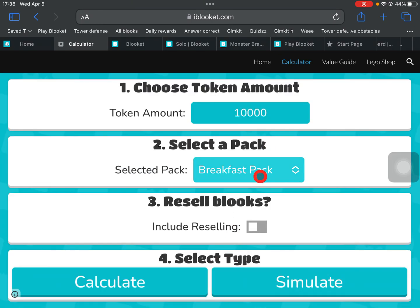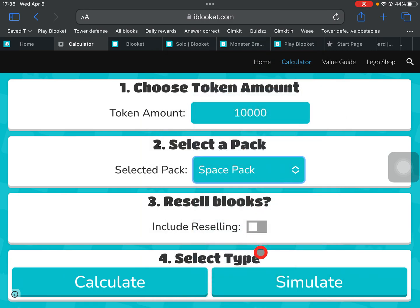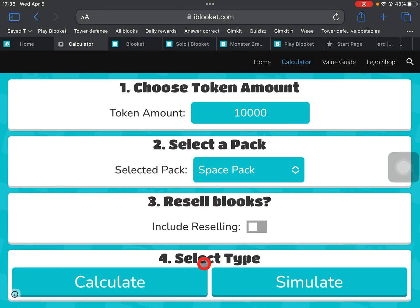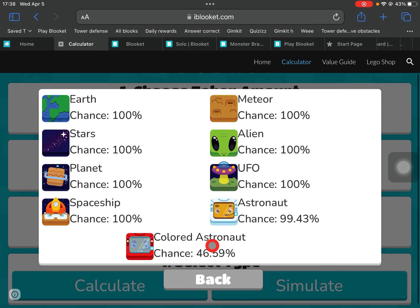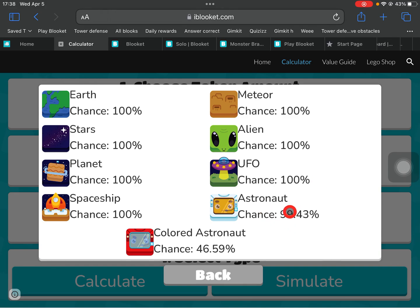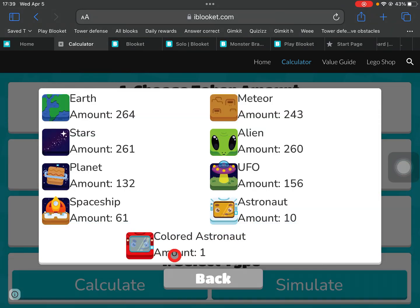It really raises your chances if you're trying to get a chroma. Let's go to the space pack. We calculate this and we only have a 20% chance to get this chroma, but if we include the resell we have 46% — that's basically double. We have a very high chance to get this astronaut.